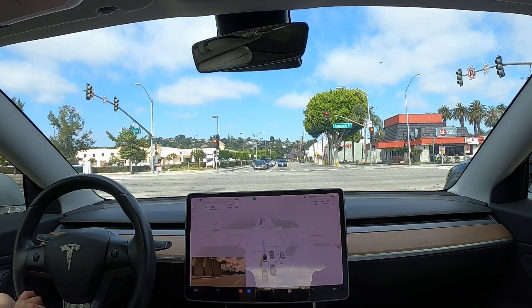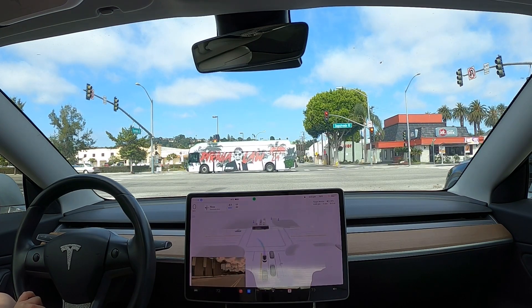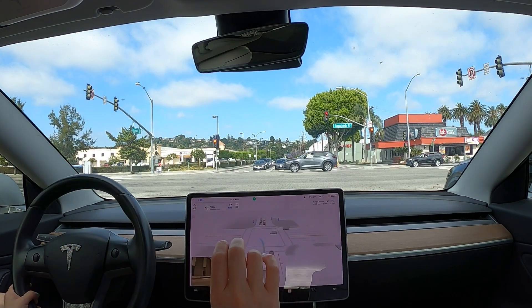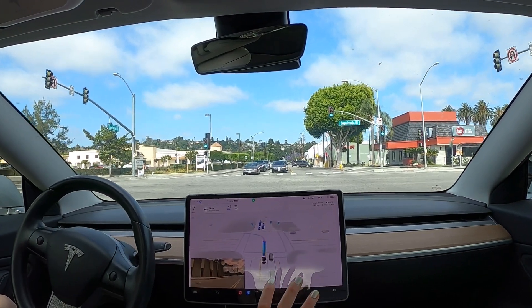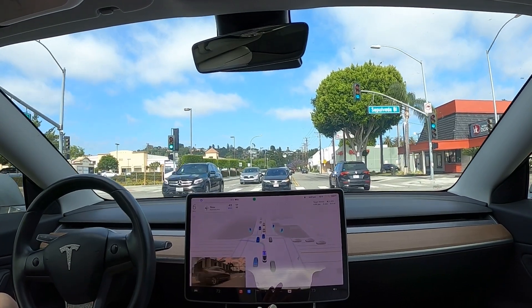Right now the path planning still seems to want to go to the left lane. We'll see what happens. At other intersections on this version of FSD Beta, I've noticed it's corrected some of the turns.